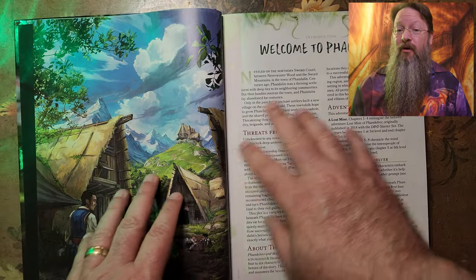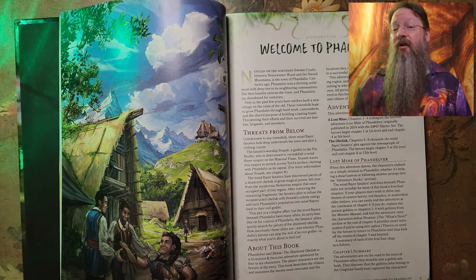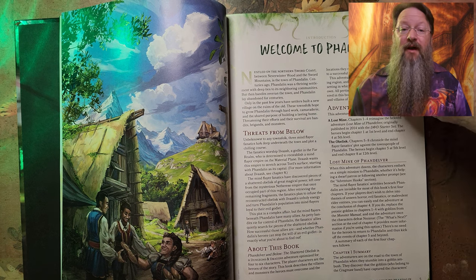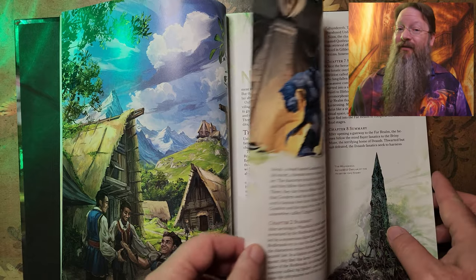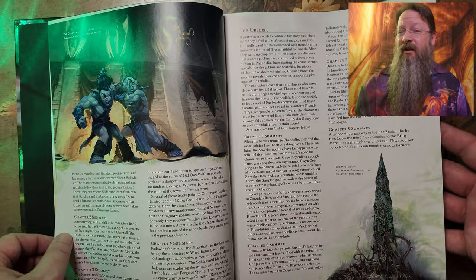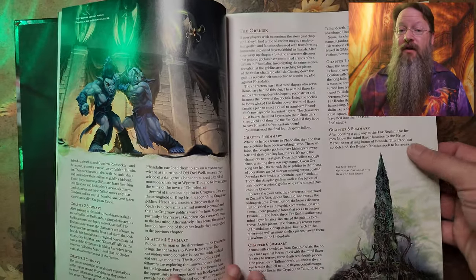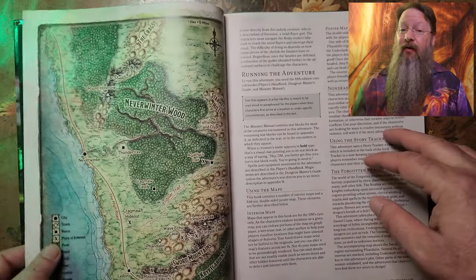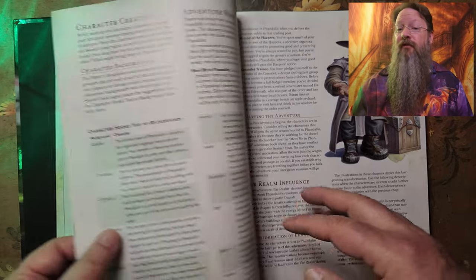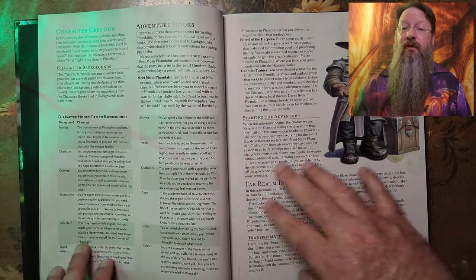Chapters 1 through 4 cover the original adventure Lost Mine of Phandelver and are designed for players to start at level 1, reaching about level 5 by chapter 4's end. Chapters 5 through 8 delve into the plot of Mind Flayers to take over Phandalin, and players should end chapter 8 at around level 12. This campaign takes place in the Forgotten Realms, and we are provided with various backgrounds should you choose to create a character from the Phandalin region. There are also adventure hooks the DM can use to introduce the adventures to the characters.